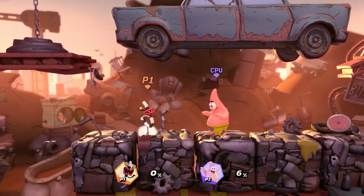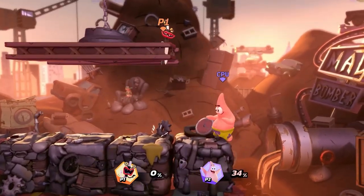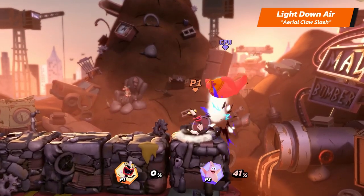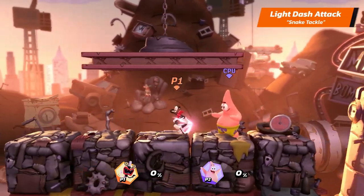Her light up air is Aerial Tail Slap. And her light down air is Aerial Claw Slash. Oblina's light dash attack is Snake Tackle.